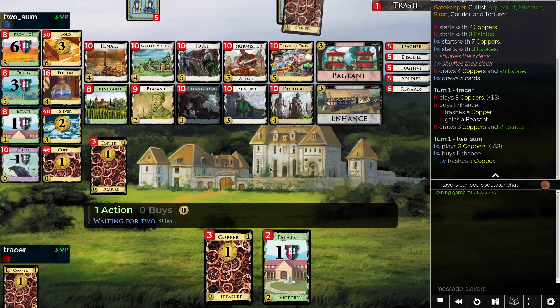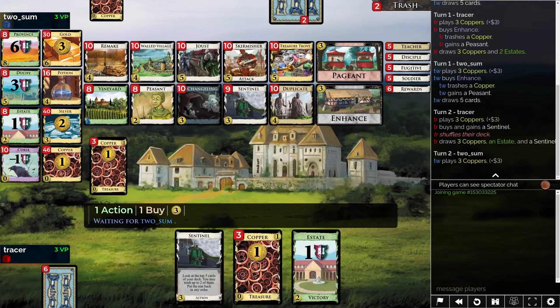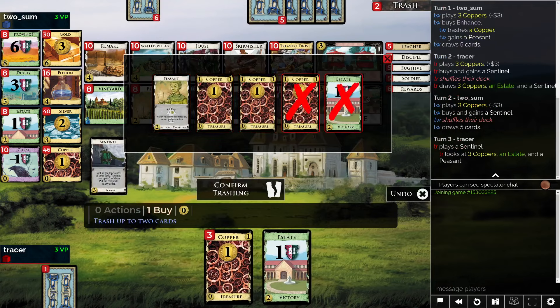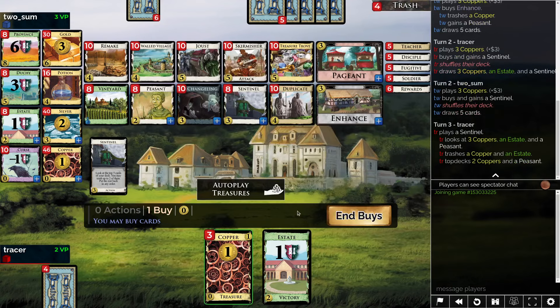There's a weird thing here with the Peasant Sentinel opening where normally a Sentinel when you see it turn 3 and you trash 2 things makes a nice shuffle, but in this case we will trash 2 things and our Peasant is actually going to miss here — there's only 4 cards. I might actually just go ahead and add a Silver. At some point we'll want another Peasant, but we can't exactly support it.